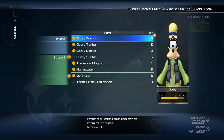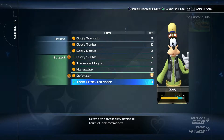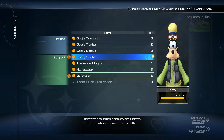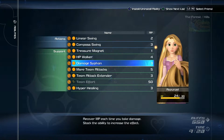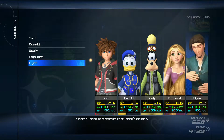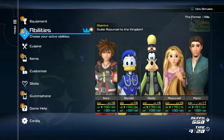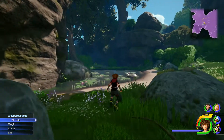Let's give Donald MP Haste and give Goofy Lucky Strike. What does Team Effort do? It says: 'Always start battles with a team attack command.' That costs 50 AP. I don't think I forgot anything — I just had some more abilities to put on.